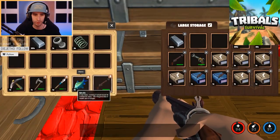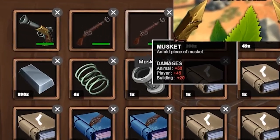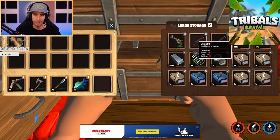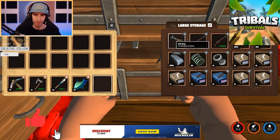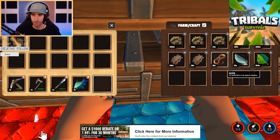While I'm at it, I'll show how to do some ammo as well. The musket does about 50 damage to animals, 45 to players, and 20 to buildings. It doesn't show the stats of the pistol but basic stuff — not too hard to craft.